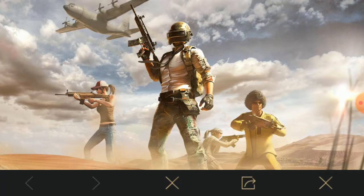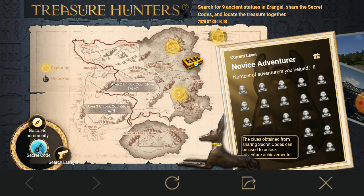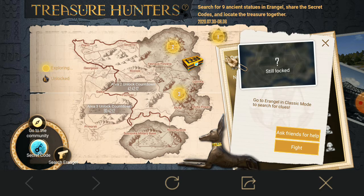First you click Go and it will take you to the web browser page — this will not open in Chrome. You will see the interface with one, two, and three points. The first point is Spawn Island, the second point is the Stable, and the third point is Military Base. It is not very difficult, you can do it.